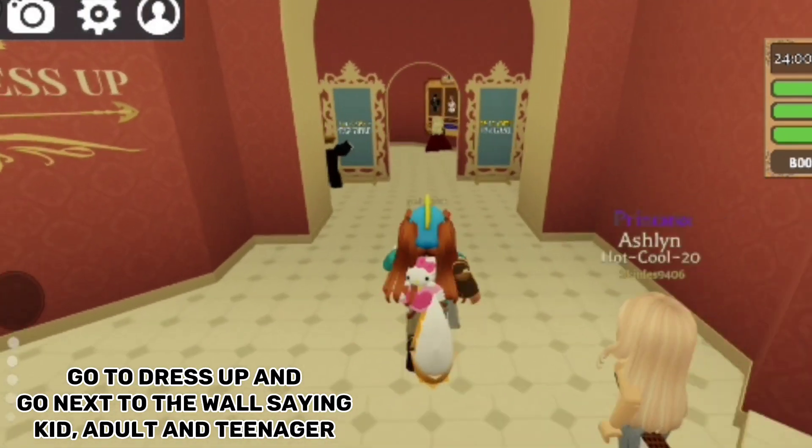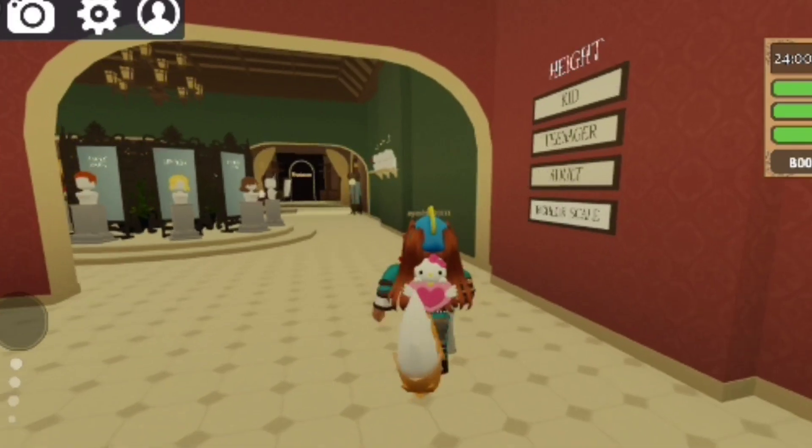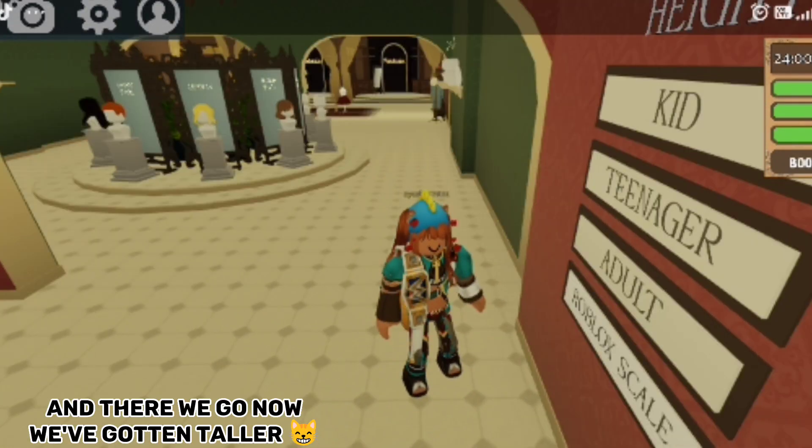Go to Dress Up and go next to the wall saying Kid, Adult, and Teenager. Click on Roblox Scale and there we go — now we've gotten taller.